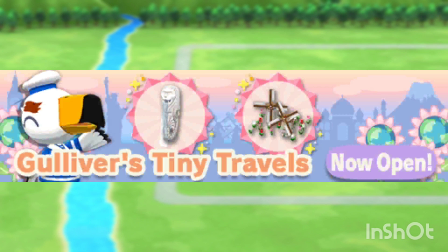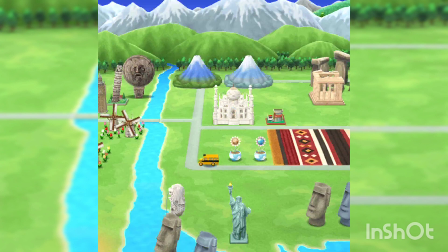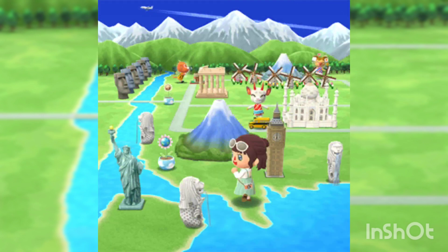On the same day we are getting Gulliver's Tiny Travels, which is the gardening event. Here are all the items — we are getting a lot of different monuments from around the world. I thought this was going to be a leaf ticket collection because in the preview it seemed like they were going to be big, but they're going to be little tiny miniature items. Here they are — and this is why I'm saying the terrain only works with these items. They're super super mini.